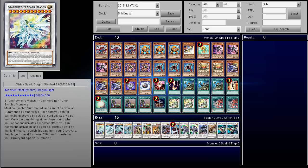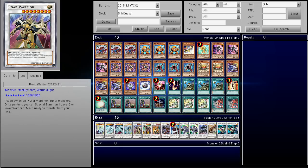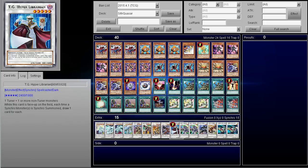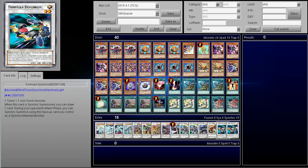For the extra deck, we got the Divine Spark Dragon, Stardust Cipher, the Shooting Quasar Dragon, Shooting Star Dragon, Stardust Warrior, Road Warrior, Junk Destroyer, Junk Archer, Drill Warrior, one Librarian, two Junk Warriors, one Jet Warrior, one Excel Synchron, and two Formula Synchrons.